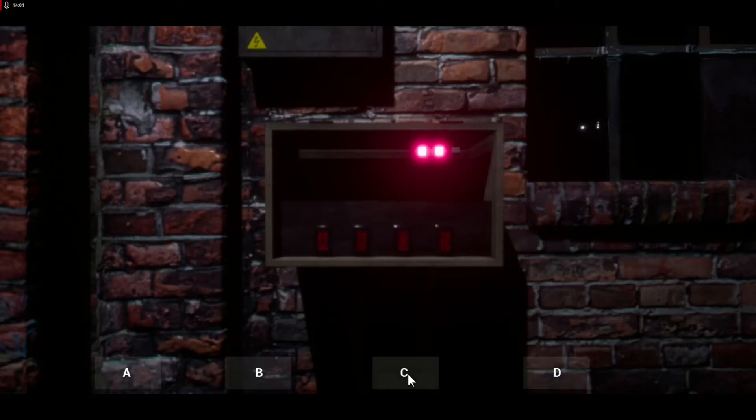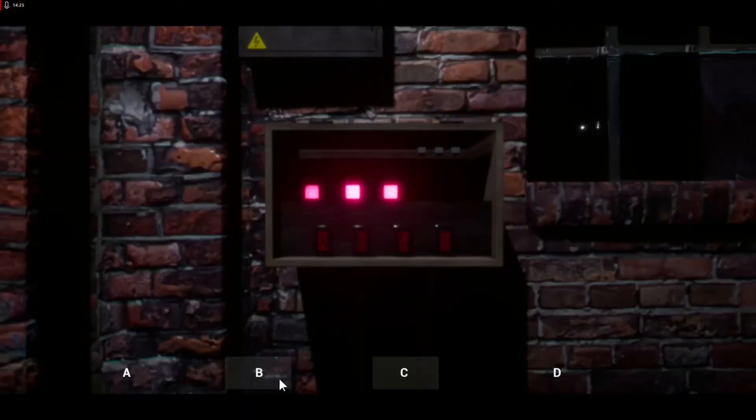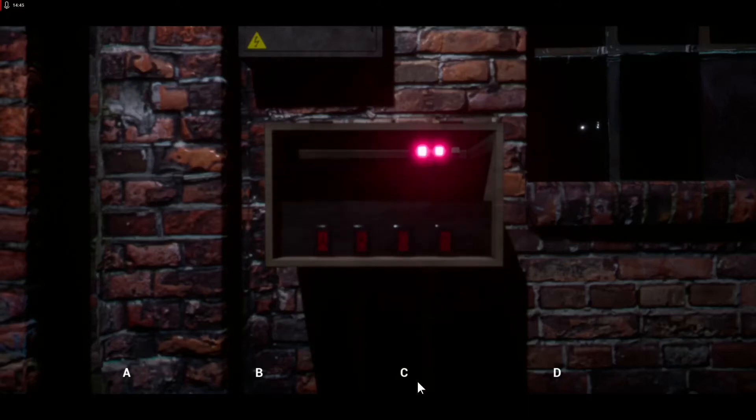Okay, now we've got that lit up. So we've got D, A, C, B, C, D. Now we have to load up the next one. Start with that — C is a failure, do it again.